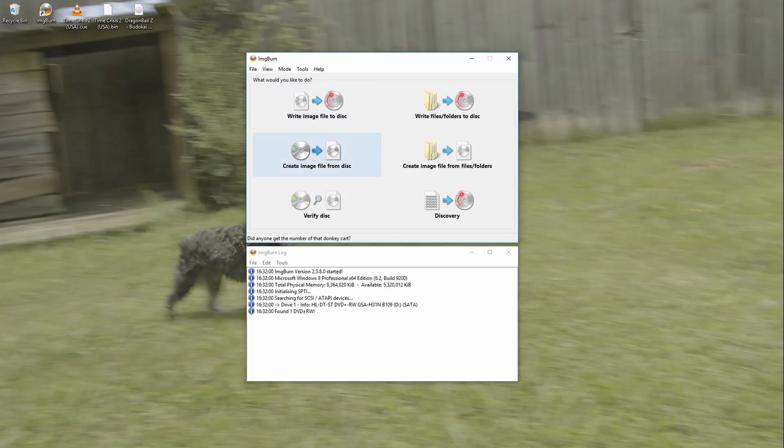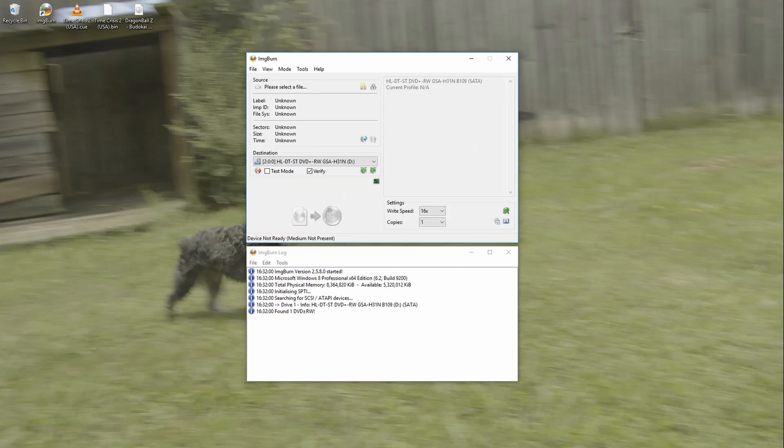You can actually create an image file from a disc — this is how you would make a backup of a game you already own. But if you already have files on your computer, either you already did this or you found them somewhere, you might not have to worry about that. If it's a CD game, you'll probably find a bin and cue file, which is pretty much the entire setup for PS1. For a DVD game, you'll generally find an ISO file.